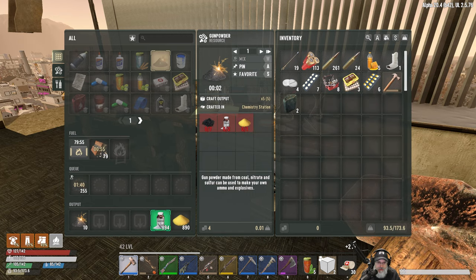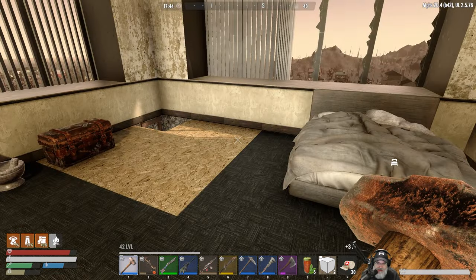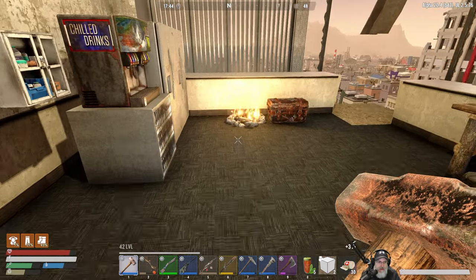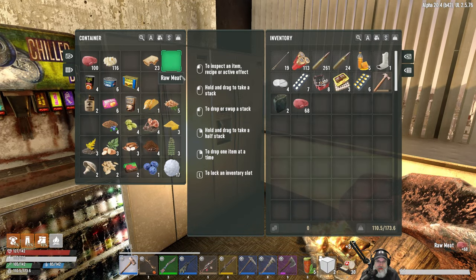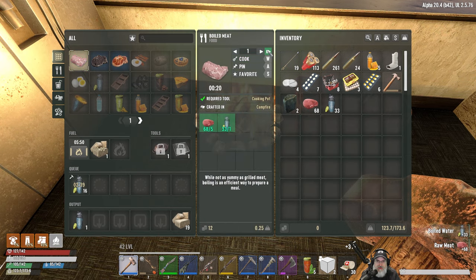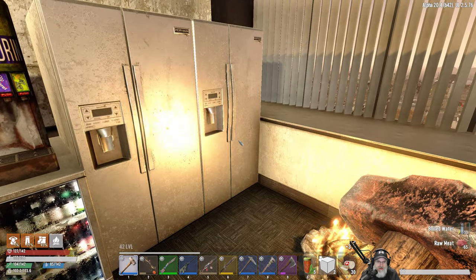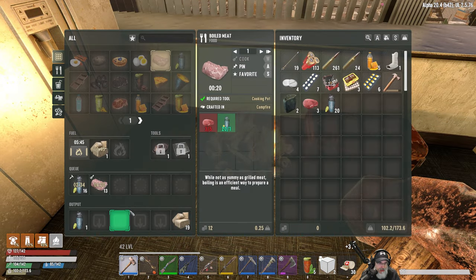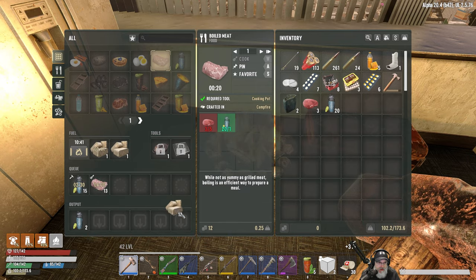Let's make this gunpowder here - that'll give us 265. Coal is what we're really super short on, and we're probably going to need some more sulfur too when it's all said and done. We need something to eat - I was going to make some of this, so let's do that too.